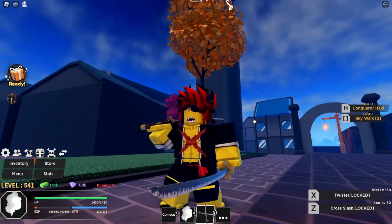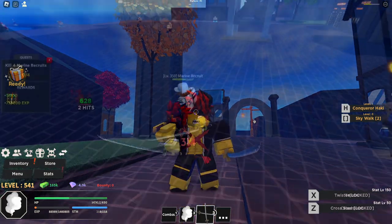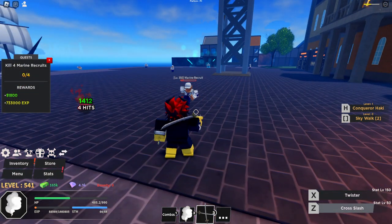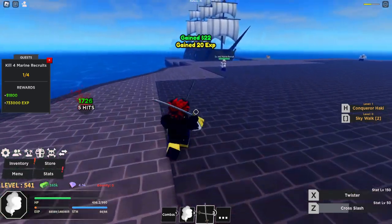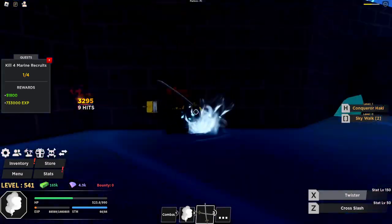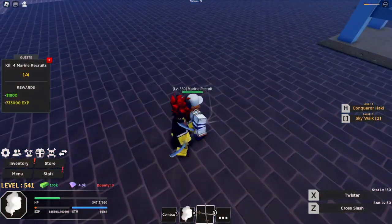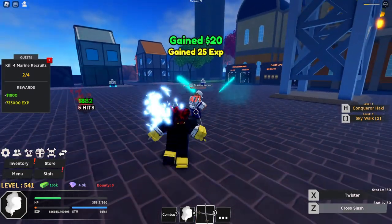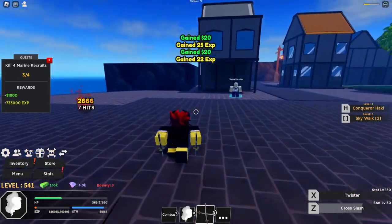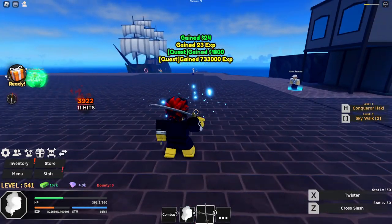There you go, we got it — it looks freaking dope! You do need some stats to use this skill, so make sure to put some points into sword. Now that is dope — we got the first move, the Twister. This is the v1, and for the time being if you don't have v2, v1 is pretty good for farming.